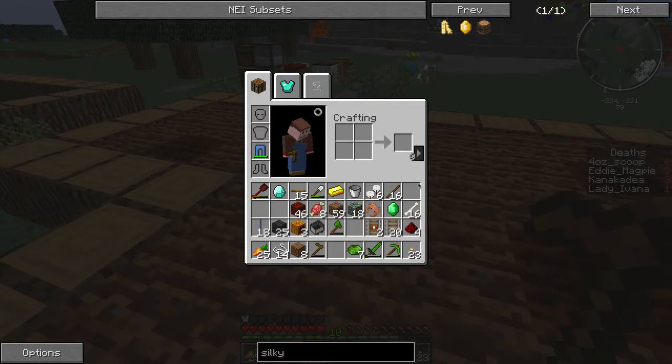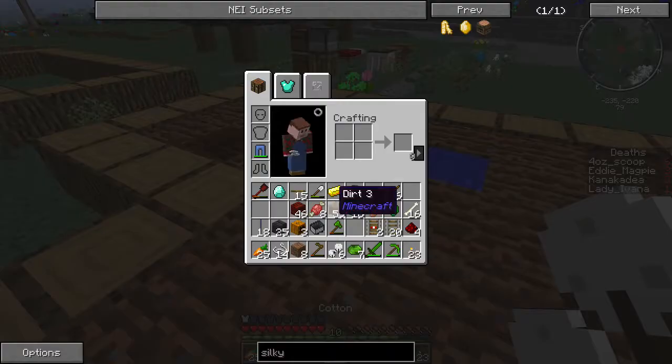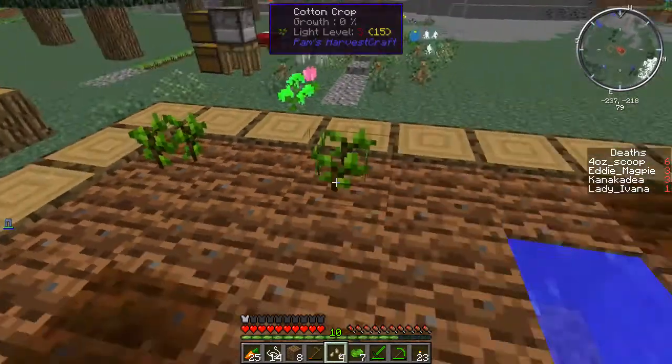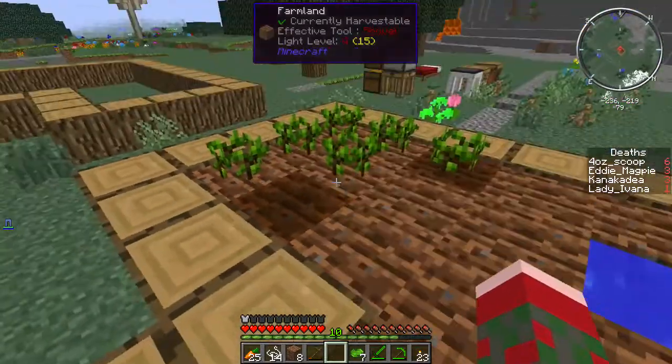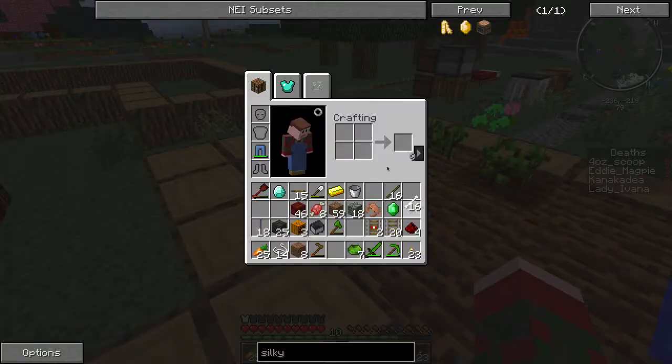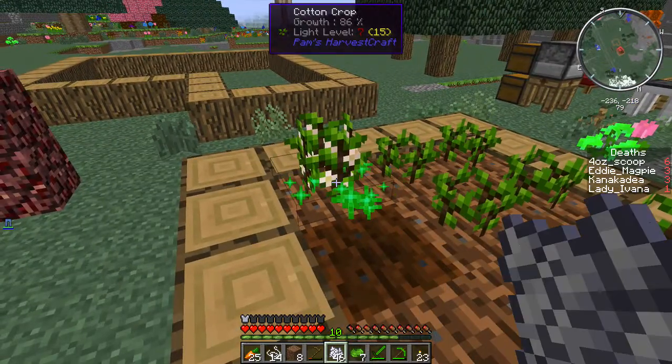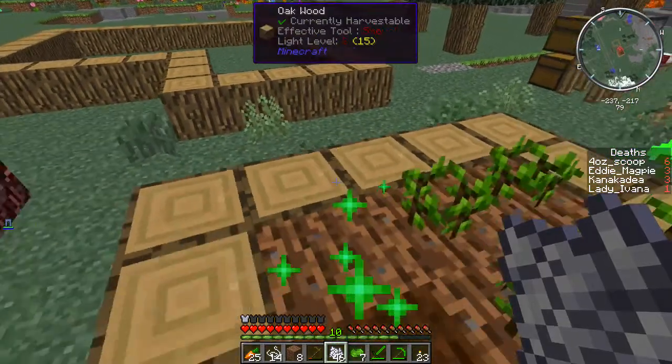For Harvestcraft I think you have to make pyramid seeds first and drop them down. These are pretty good — I've got quite a bit of bone meal, that's useful. Oh no, that was actually a pretty stupid idea.